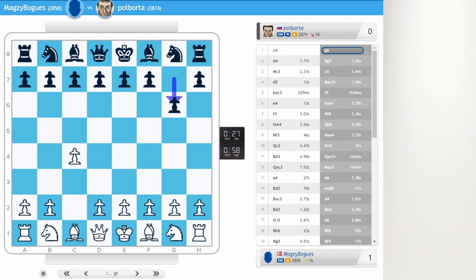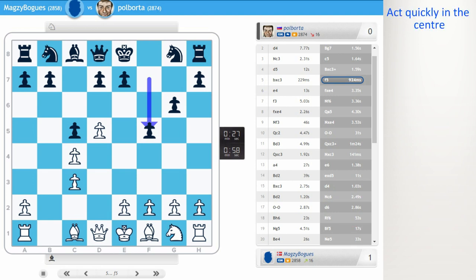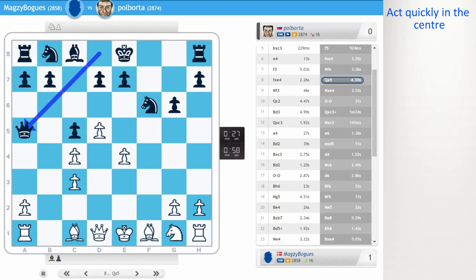This was the most interesting game between the two of them. C4, G6, D4, C3, and now C5 — Peter playing a super risky opening because he's down three points. D5, take, take, and now F5. I've seen this before, and the idea is to act quickly in the centre. Magnus does just that with E4, sacrificing a pawn. And after F3, Knight F6, fxe4, Queen A5 — this move surprised me when I saw it, and it was very interesting to see how Magnus reacted.